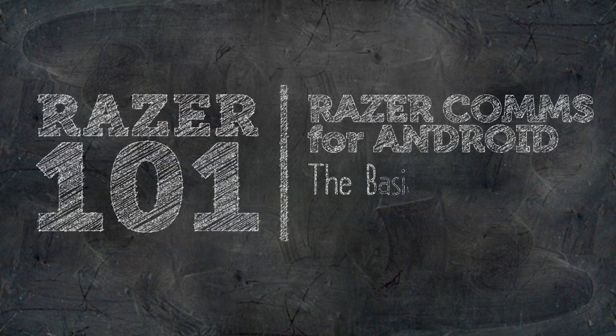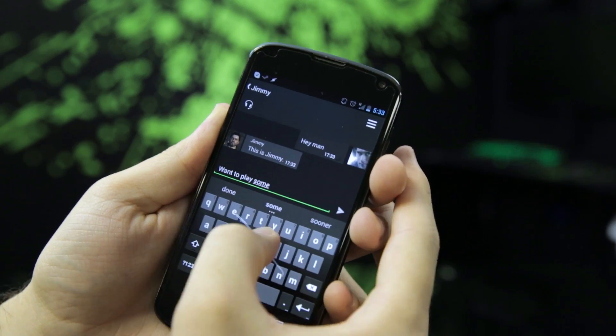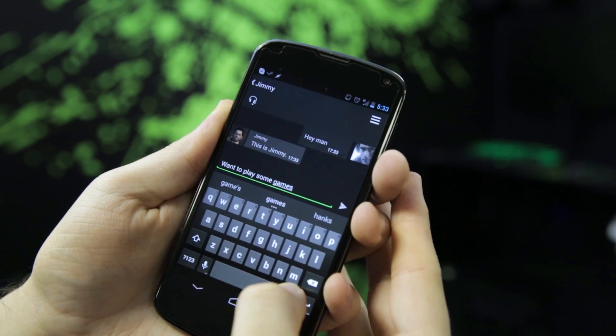You can find Razer Comms in the App section of Google Play, or you can check out the link in the description below. Once it's downloaded and installed, you can log in with your Razer ID, or create a new one if you don't have one yet.